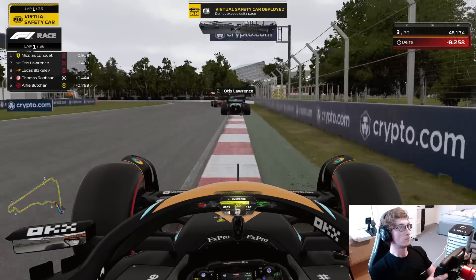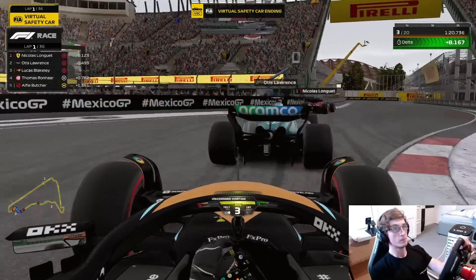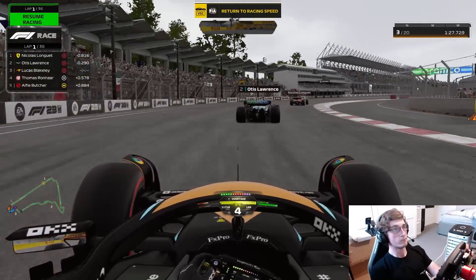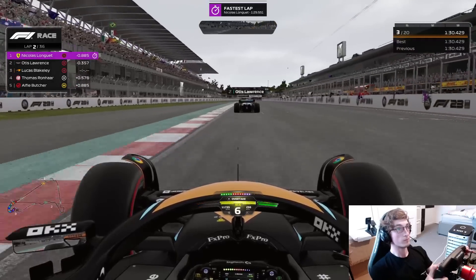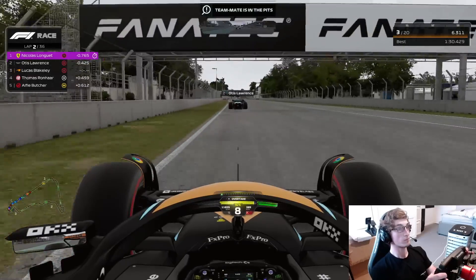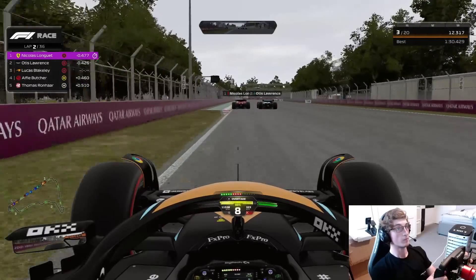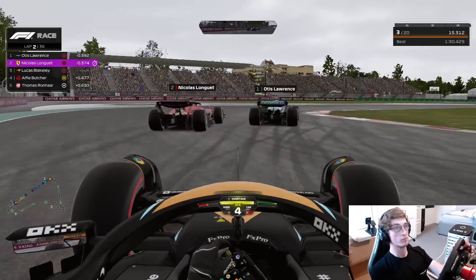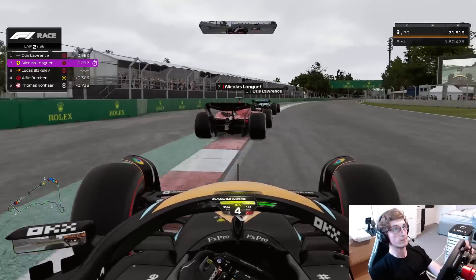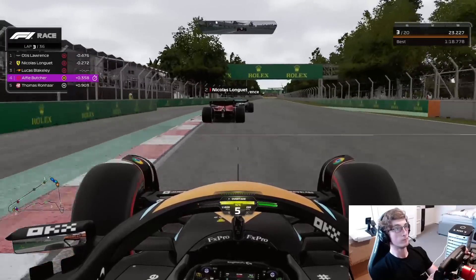We have a virtual safety car deployed now for whatever weird and wacky reason. The safety car is ending — we're just trying to move right on that virtual safety car delta. Nicholas Longi leading the way as we head onto lap 2. Now it's just a case of patience — this is a 36-lap race, and battling at this early phase will do little to no use. The priority was to keep energy high, keep the tyres in good condition, and capitalize on anything that came our way.